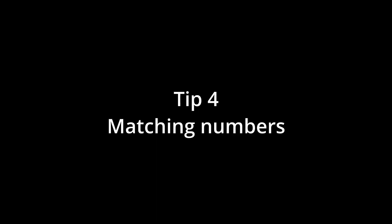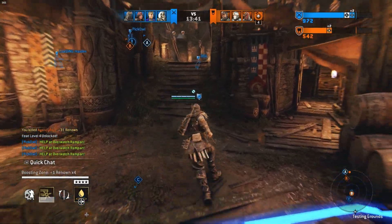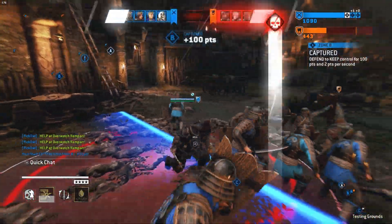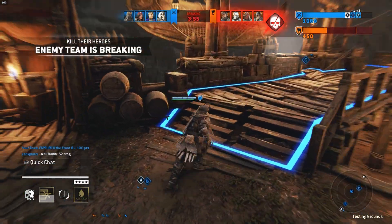Tip 4: Match numbers. In competitive, one of the first things we were taught was to always match numbers. If you see yourself on a point and you don't know where everybody's at, you can count — you can see everybody from the top and try to find out where they are.